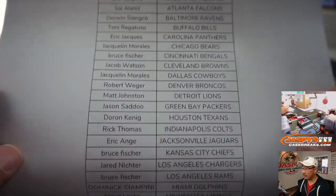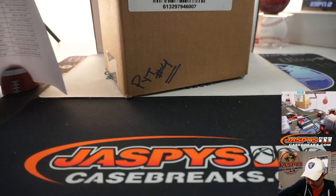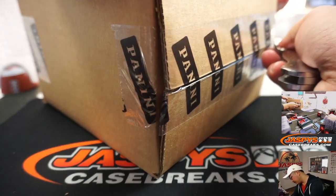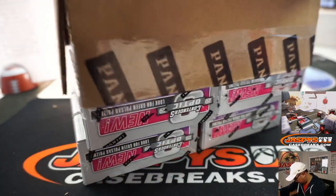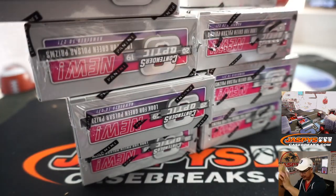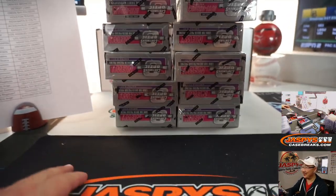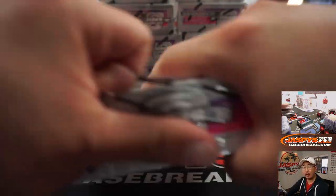Second half of that master case that we popped open. Tony with that last bought mojo, Tennessee Titans. There's my knife — let's do this. Just loaded with hits. This cardboard box can't contain the hits in here. There's 5 on the left side, 5 on the right side, 10 boxes, 2 autos per box. It generally seems that one is on-card and one will be a sticker auto.